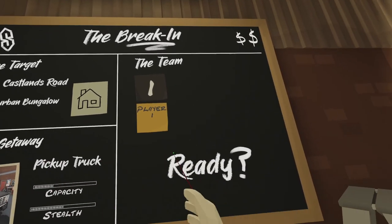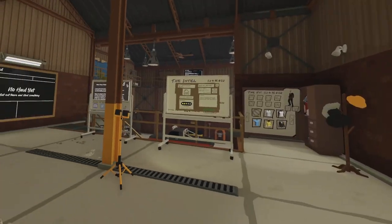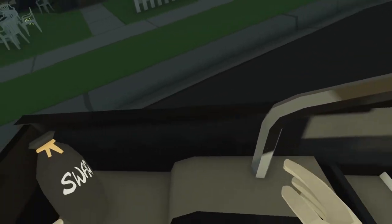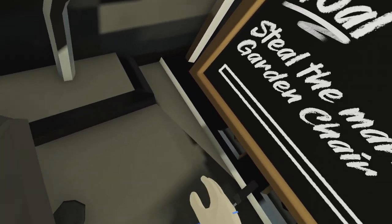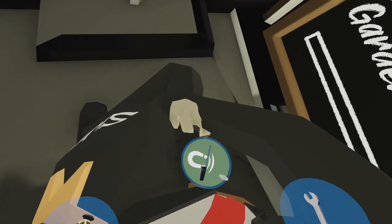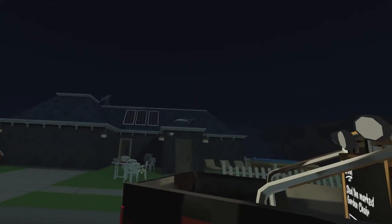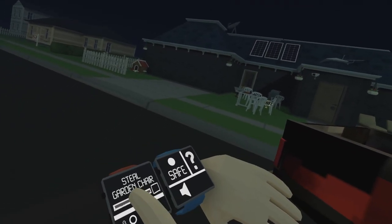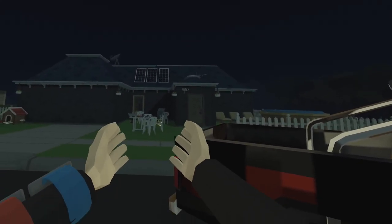So we're going to choose that mission, come over here, we've got our getaway car and we're ready to go. We click ready and it'll drop us into the street. And here we are in our getaway vehicle. Our tools that we've chosen basically just spawn in with us — we just put them right on our belt. Now this is the house we're robbing. As you can see, we need to steal a garden chair, and if you have a look at that glowing chair right there, that's the mission objective.